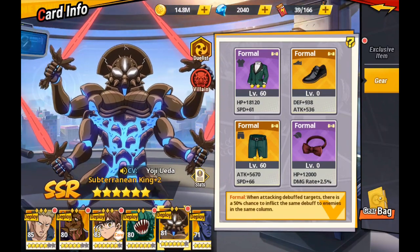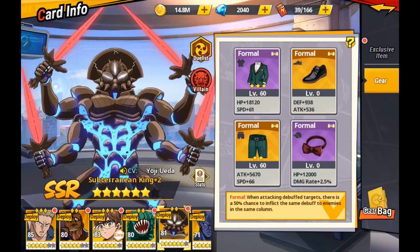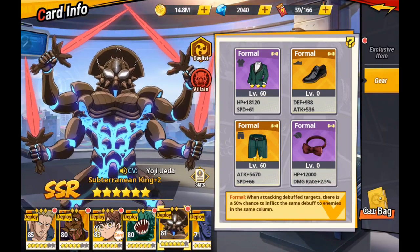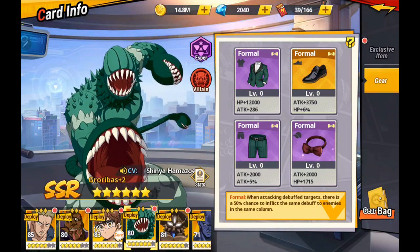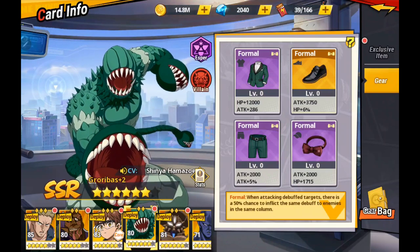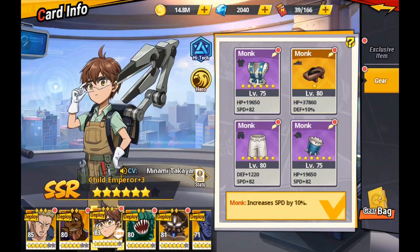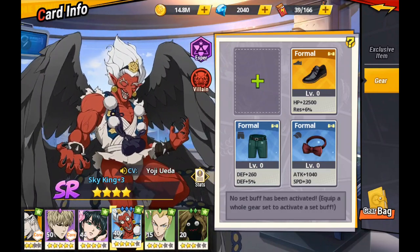Then you mix it up with something like Vaccine Man, and if you have Subterranean King, Growery Boss, or someone else on the back line that can poison or burn, you're increasing that damage. The important characters to think about with Formal are Subterranean King and Growery Boss, of course, but some of the most important ones are your stunners. Stun works so well in so many aspects of the game with Formal — characters like Child Emperor and Sky King.